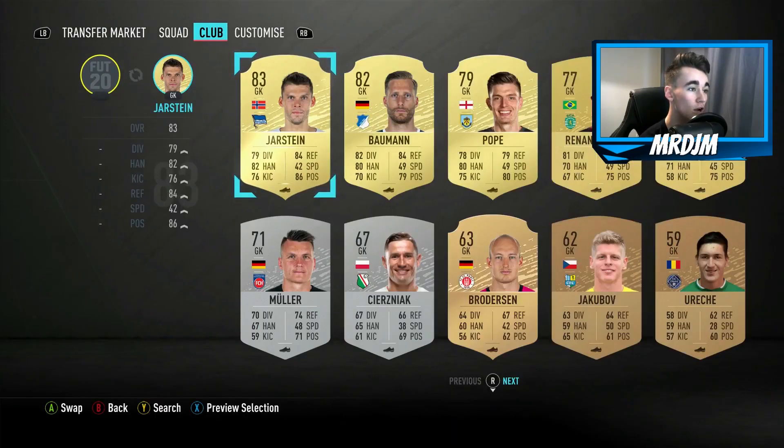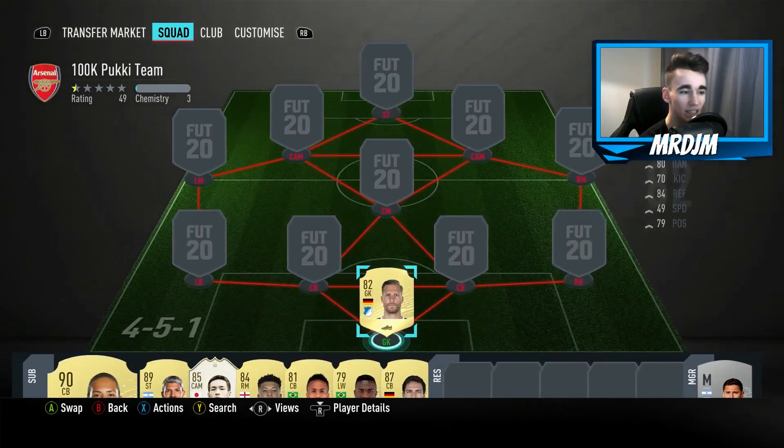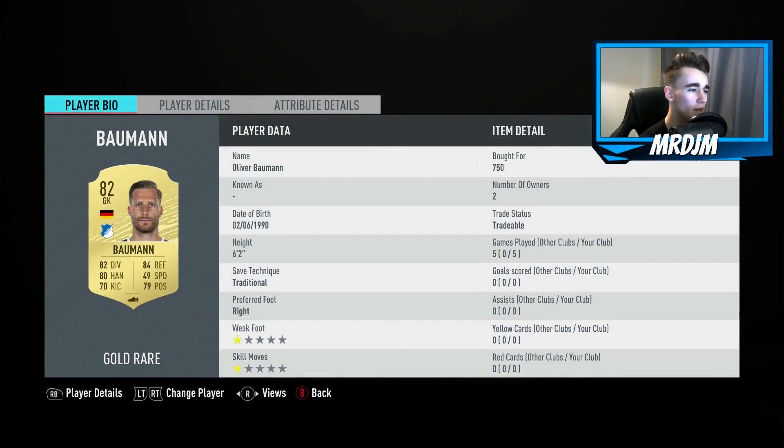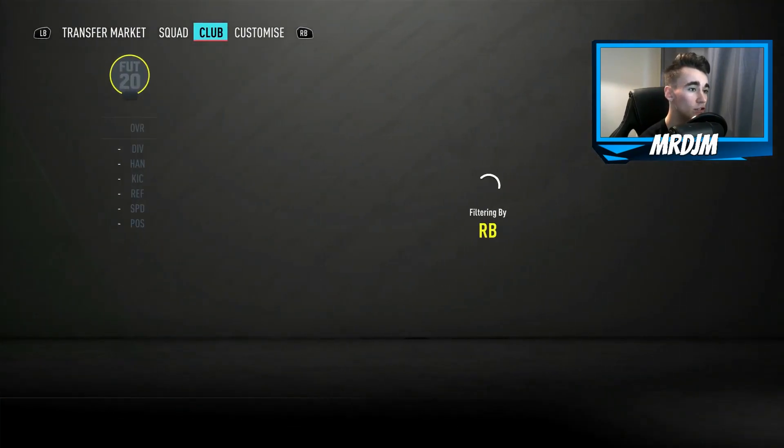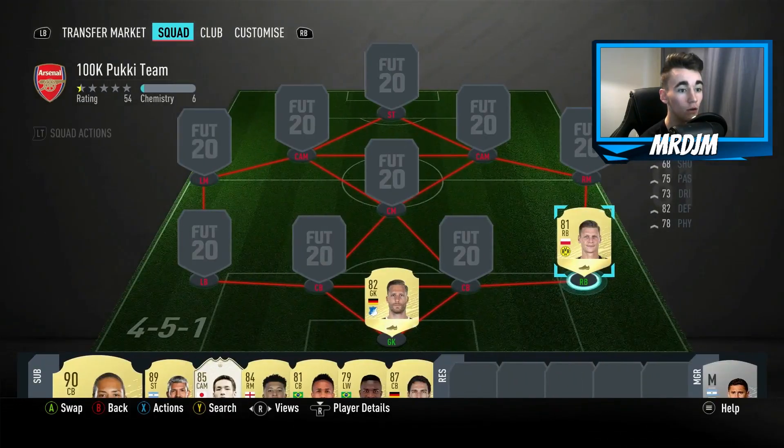Kicking things off in between the sticks, I've gone with the 82-rated Baumann. You can go with any Bundesliga goalkeeper — there are quite a lot of good options. I went with this guy but he's nothing sensational; I would say he's fairly average.